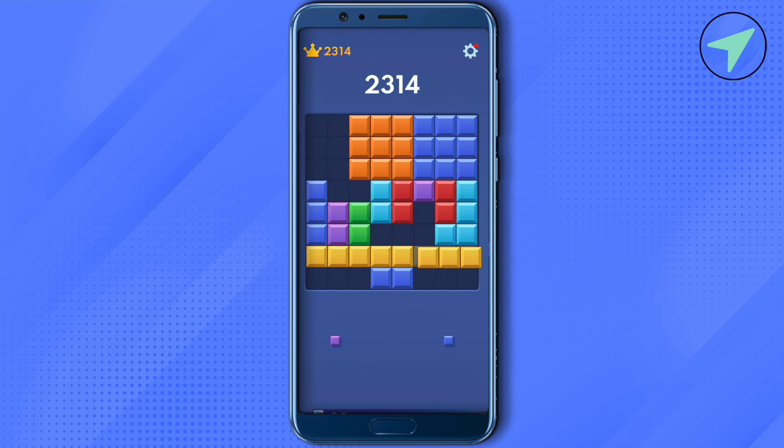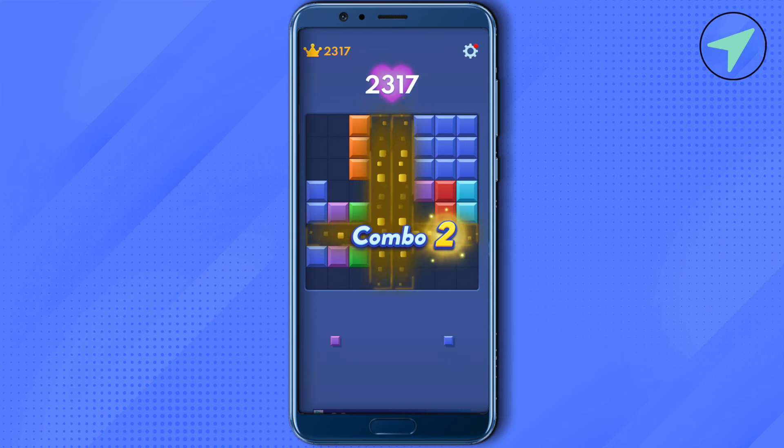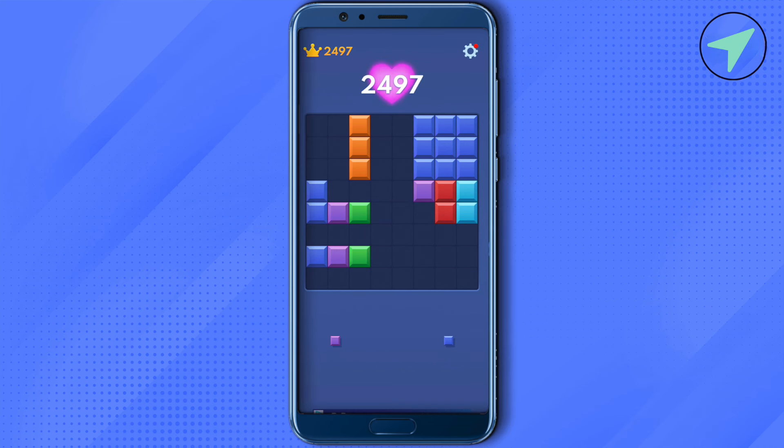Whenever you are stuck, try to check out where you can put this particular block in order to create much larger space. We will put it this way, so now we can even accommodate a three by three block. This way you would be able to move forward with better strategies — accommodate all the blocks in the corners and keep the space in the center.